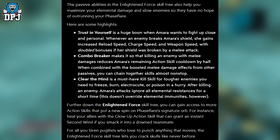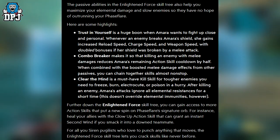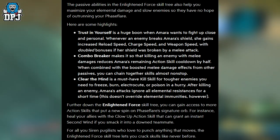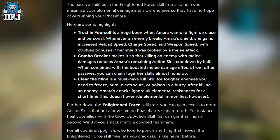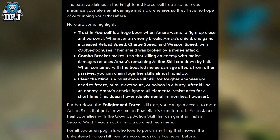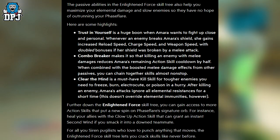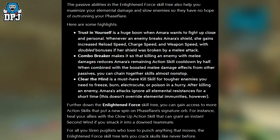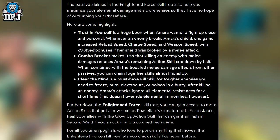Here are some of the highlights. Trust in Yourself is a huge boon when Amara wants to fight up close and personal — when an enemy breaks Amara's shield she gains increased reload speed, charge speed, and weapon speed, with doubled bonuses if her shield was broken by a melee attack. Combo Breaker makes it so killing an enemy with melee attacks reduces Amara's remaining action skill cooldown by half. When combined with the boosted melee damage effects from other passives, you can chain together skills almost non-stop.